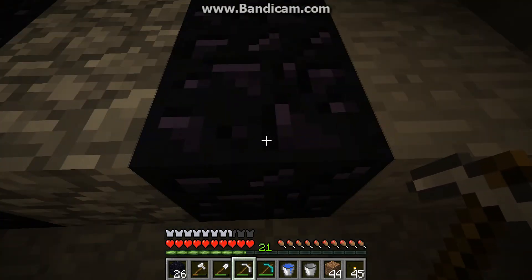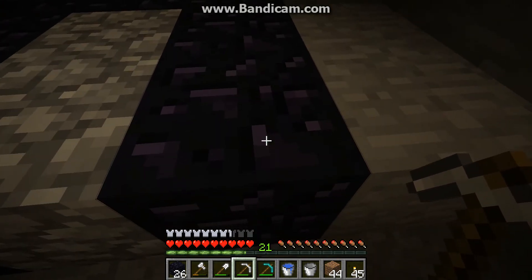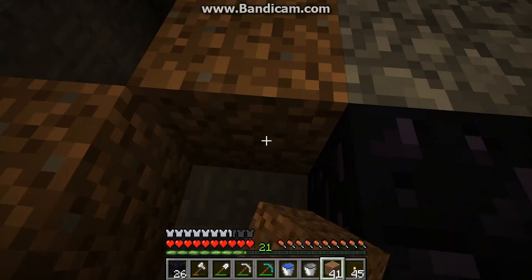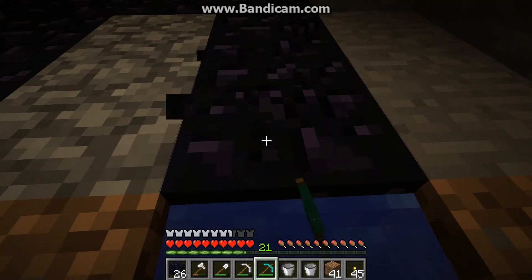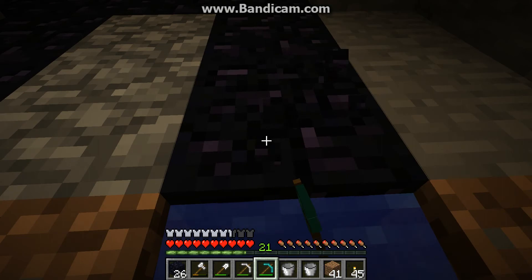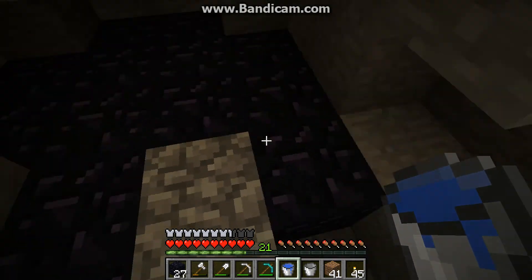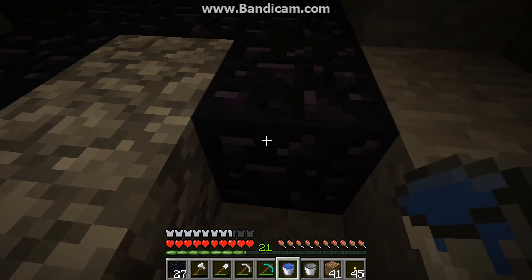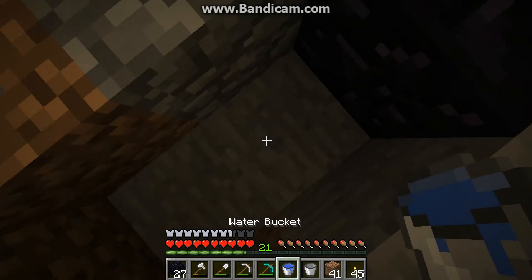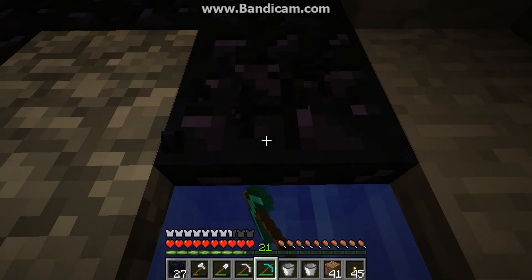Now this block here — there could be lava underneath it or there might not be. If we're unsure, the best thing to do is fill the hole you're standing in with water, and then mine it. It looks like it's only one deep, but if it had been too deep the water would have gone in on top of it immediately and turned the block below into obsidian straight away.